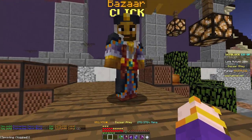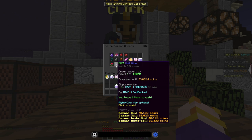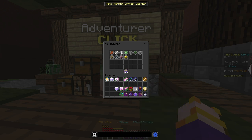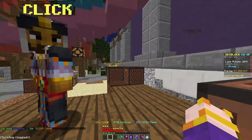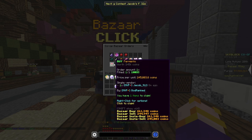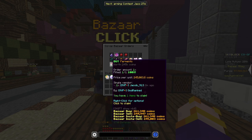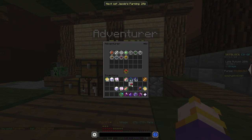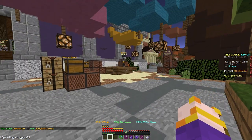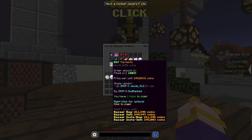It might be expensive right now but it'll go down — it always goes down. A Null Atom sells for 33K to the NPC and you buy it for about 33,300 from the Bazaar, so around 300 coins profit. For Fermento, it's 245K to buy and you sell for 250K, so an easy 5K profit. I think you can sell a few hundred of these — the melon cap I believe is around 640 but I'm not 100% on that.